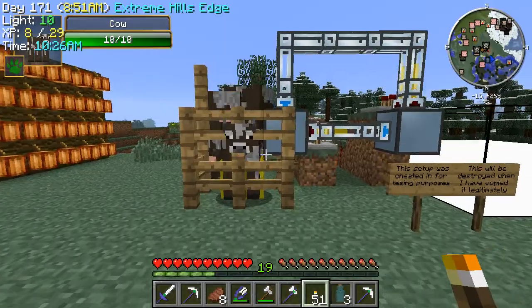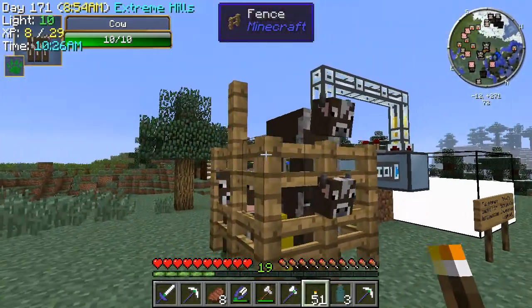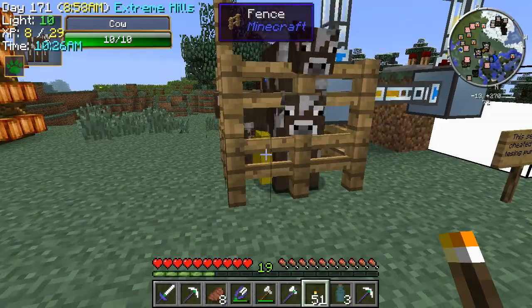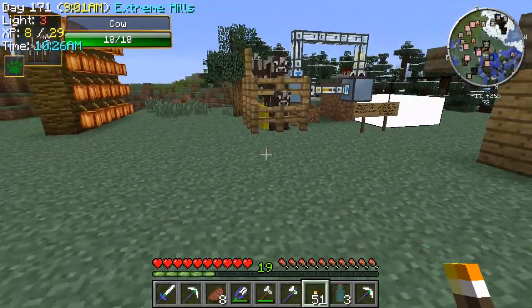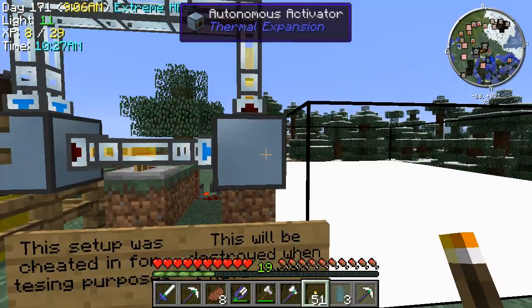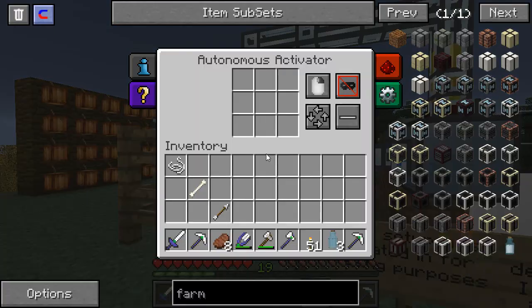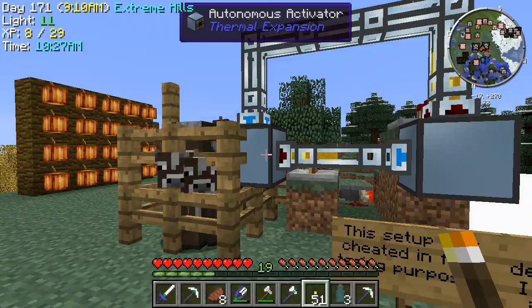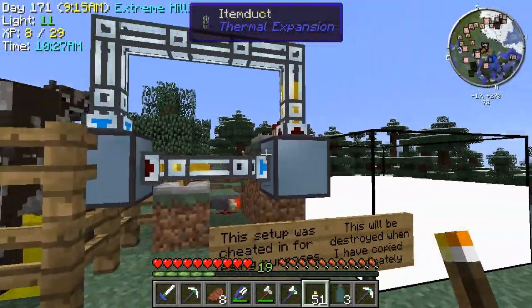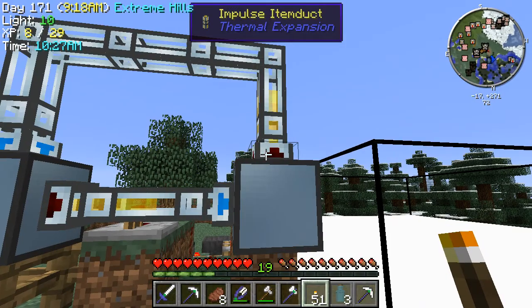What's going on here is we've got three, four cows stuck in a pen with — what's that called? — liquid force. We have two autonomous activators. They act as a right click, and right now I took the buckets out, but I've got normally ten buckets flowing through here, and that's exactly what they do.